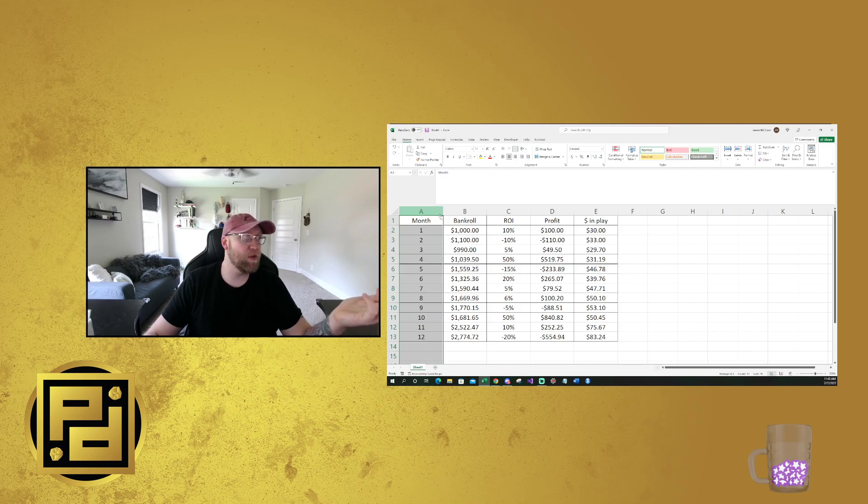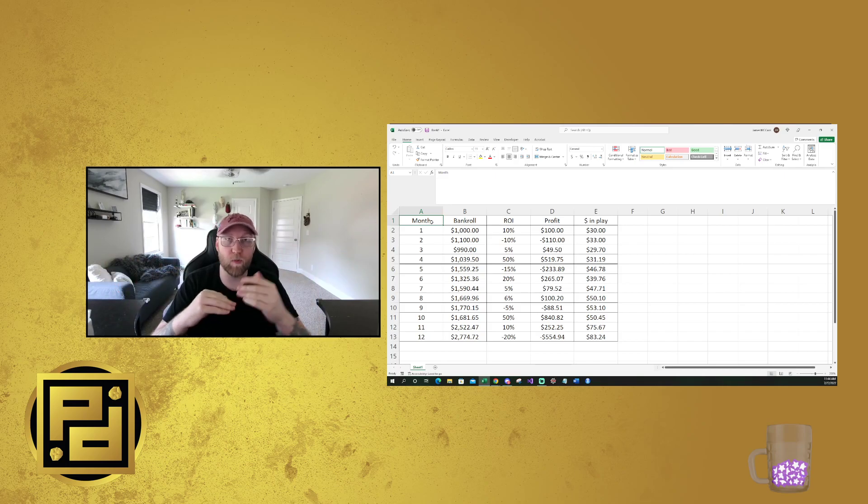The month column is just the month you're playing. The bankroll is a rolling bankroll — the first one is $1,000, and then the next month is calculated as cell B2 plus cell D2, which is your next month's starting bankroll. ROI is a toggle I'm using for this video to show what happens based on the money you make relative to what you played. Profit is based on the ROI we're inputting, and in-play is 3% of your monthly bankroll per slate. I typically tell coaching clients to play between 1 to 3% of their bankroll per slate in daily sports.